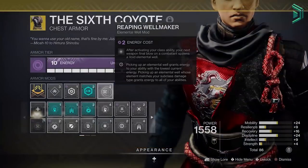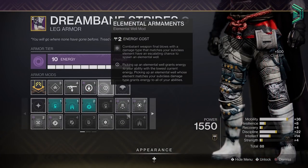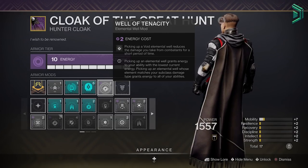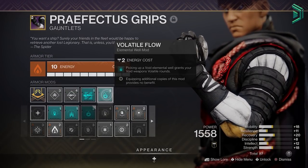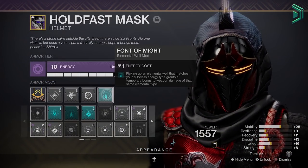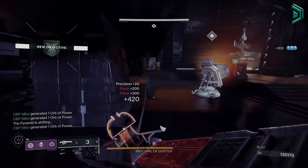For the main mods — the first is Reaping Wellmaker, which generates a void elemental well when you get a final blow with a weapon after using your dodge. We're also using Elemental Ordnance for extra void wells randomly when killing enemies. For those wells we use Well of Tenacity to reduce damage taken from enemies — basically the new Protective Light replacement. We'll also use Volatile Flow, one of the best seasonal mods right now and incredibly strong with void weapons like Funnel Web. The last mod is Font of Might to improve weapon damage further. You could stack this with Elemental Charge and High Energy Fire, though I don't recommend wasting mod slots unless you have extra slots from master dungeon armor.